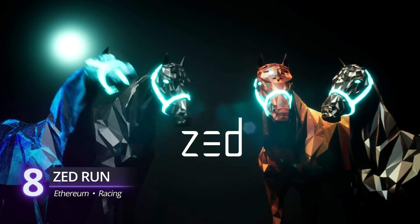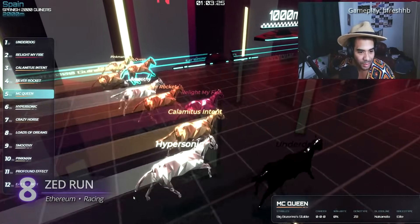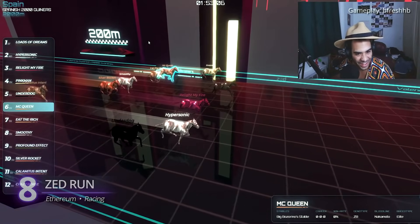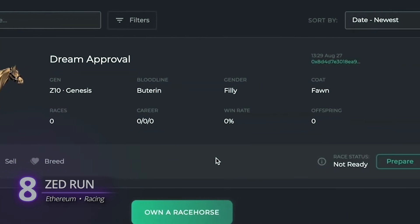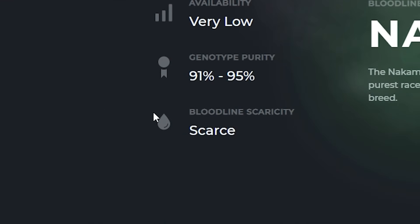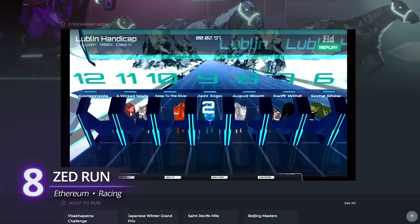Zed Run is a horse racing game on the blockchain. The racing part is just the consequence of how it's designed — the real game is breeding the fastest and strongest racehorses. Like all games on this list, each horse is an NFT that carries a unique DNA, which determines the horse's racing ability, bloodline, and rarity. If you're not into breeding and just want to watch virtual racehorses compete, head over to Zed Run's website and watch live races. It's playable on Android and on browsers.